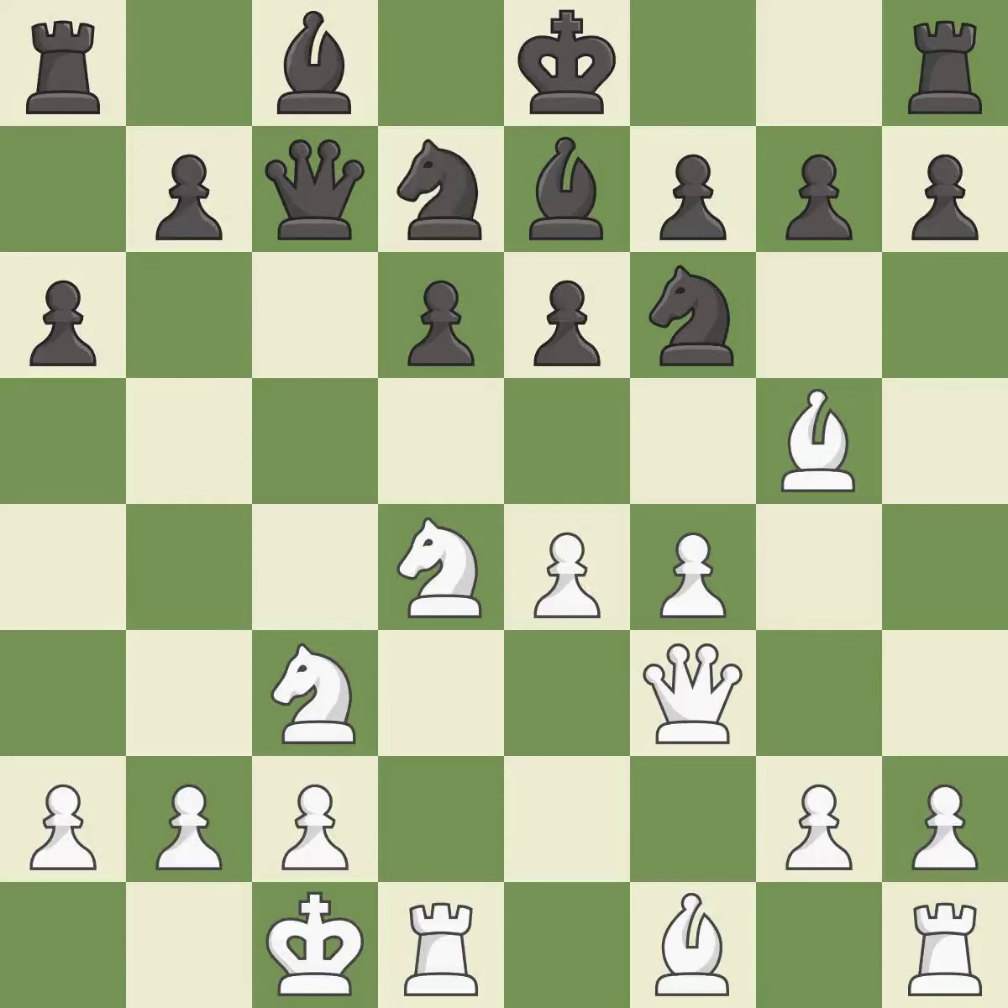Nbd7 develops the knight toward the center, defends the knight on f6, and controls the e5 square. G4 takes space on the kingside and allows white to fianchetto the light-squared bishop to g2.